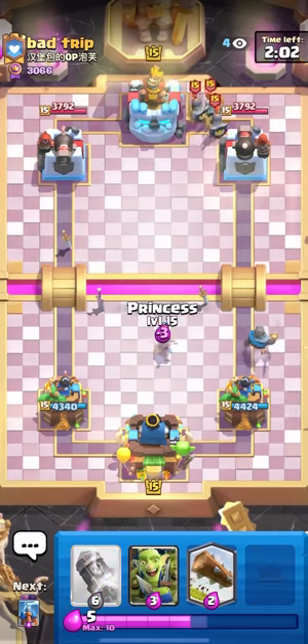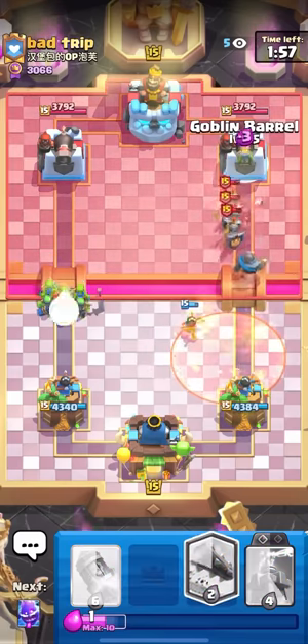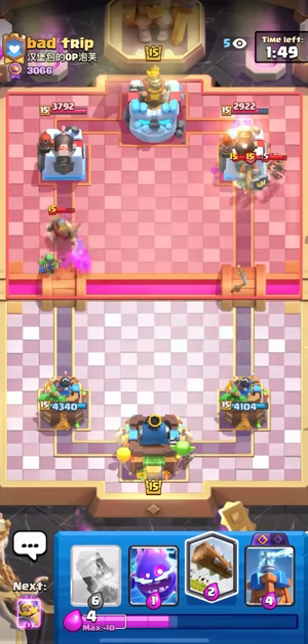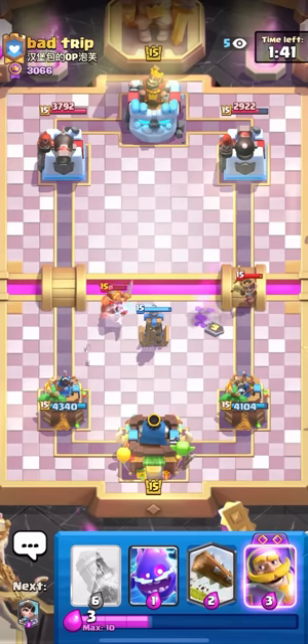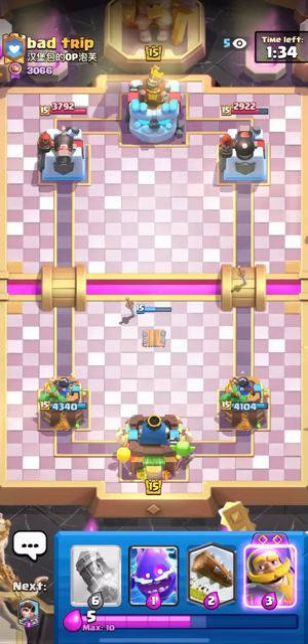Should honestly be a good matchup — he doesn't really have any good goblin barrel counters. Going goblin gang on the left and goblin barrel on the right. He doesn't really have anything for the goblin barrel, he's pretty low on elixir. That's some pretty good damage. The only thing I need to be cautious of is the evolved zap — it kills the goblin gang very quickly, and it does like 240 damage to your tower on top of the evo zap.